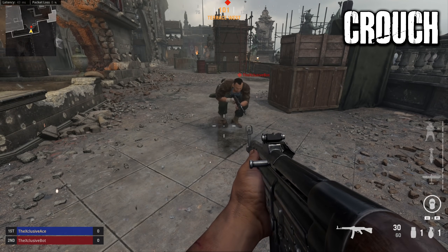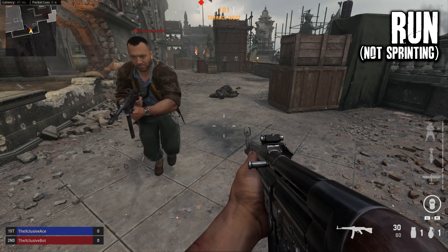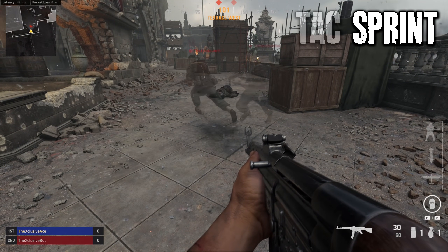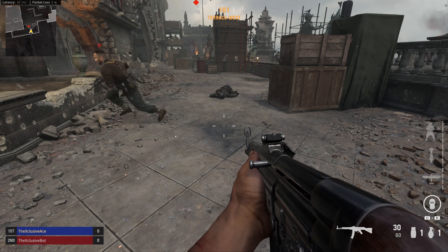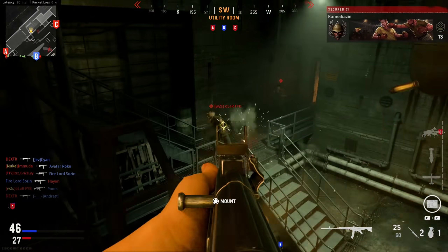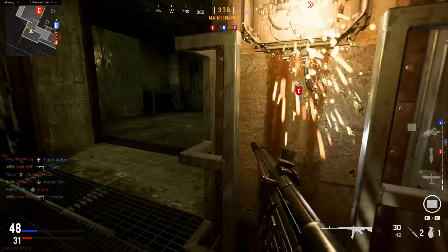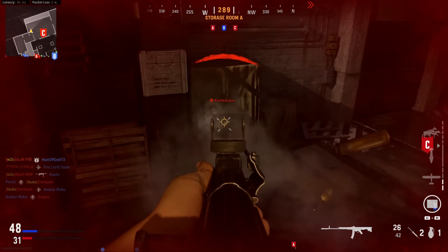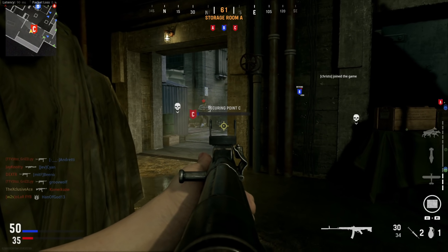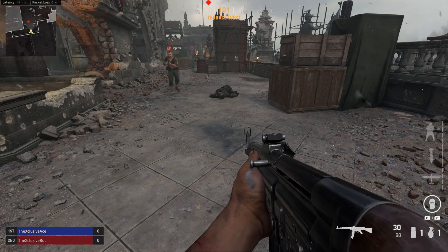As you probably noticed, with crouch walking as well as aimed down sight walking you are dead silent — you won't be making any footstep noise whatsoever. Then with regular walking as well as sprinting, they actually seem to be roughly the same audio, which I found quite interesting. You can hear a footstep sound but it's very faint, and in a super hectic environment you're not likely to hear that at all. But in a quiet situation or something like Search and Destroy, there's a decent chance you'll hear that person approach as they get close.